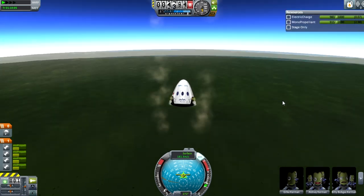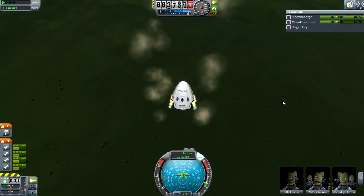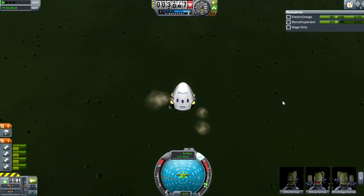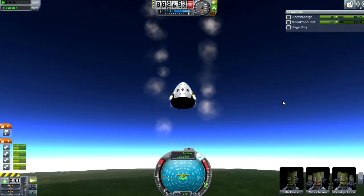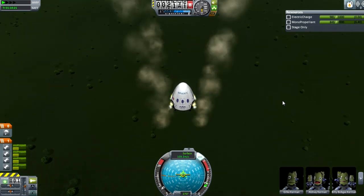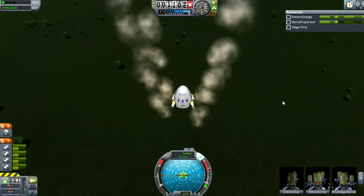Some people have pointed out that you could make a reusable pod with parachutes. But I think SpaceX know what they're doing, so I think propulsive landing is just how things should land these days — because awesome technology. Why have parachute-landing spacecraft?